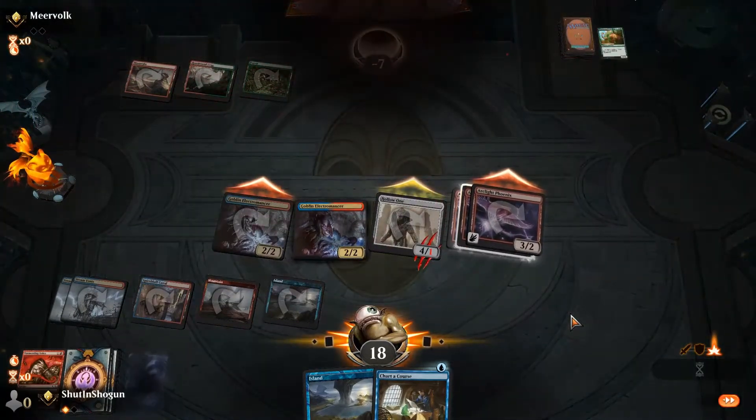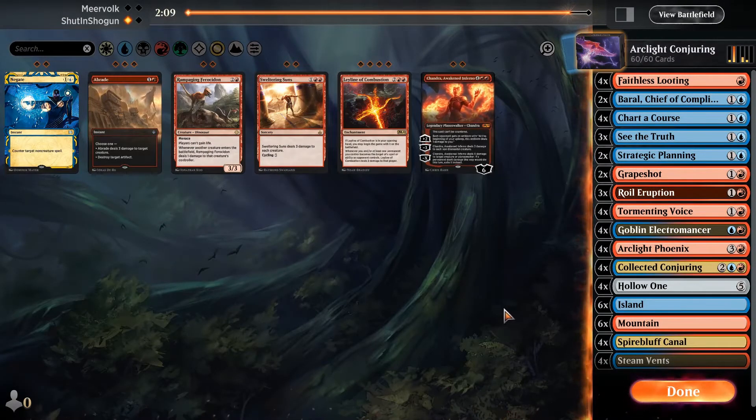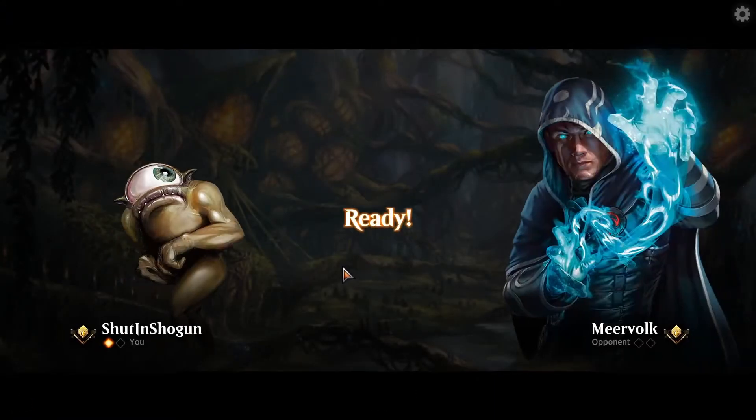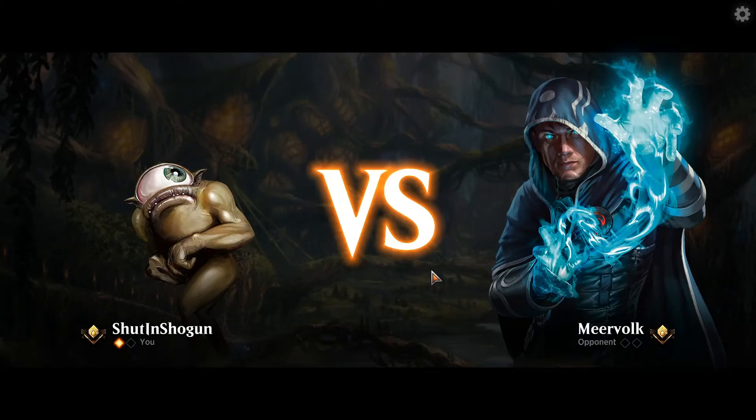Now the trick is — what will our opponent bring in response? I think we're just going to run it as is. He might bring in a Grafdigger's Cage, which would suck, but I think we'll be okay.